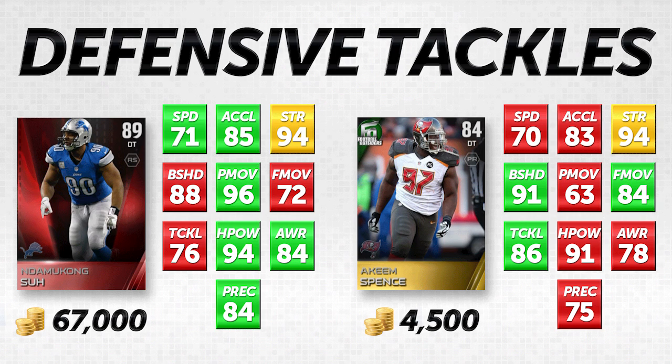Other things like strength, block shedding, speed and acceleration go into it as well. I don't really care which one it is — power move or finesse move. Spence actually has better finesse move, which is interesting. He's still significantly lower with his finesse move at an 84 versus Sue's 96 power move — a 12-point difference. But he does have the same strength and is actually three higher in block shedding, so he's better in one, tied in one, and worse in one of those key attributes.